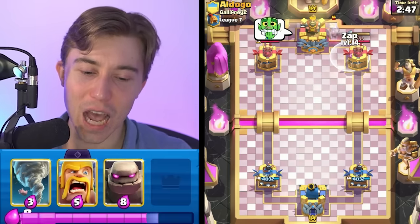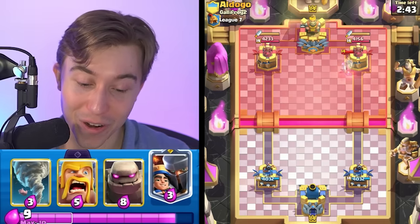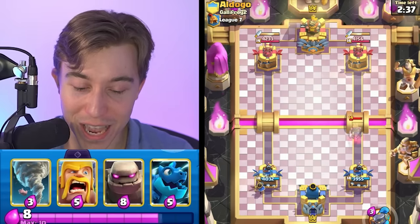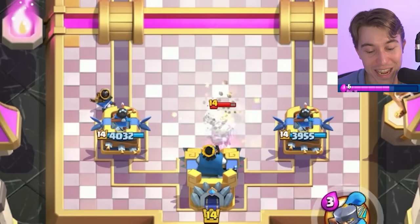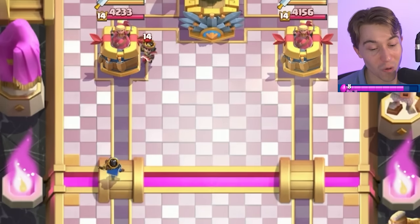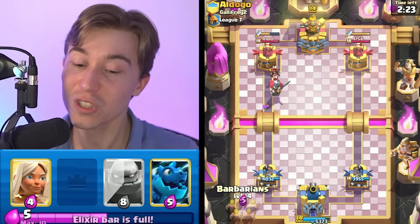We're going for a Zap on the Tower and hopefully he spams Bridge Spam directly into Barbarians. Actually, Tornado time — I think it's going to be worth it. I'm cycling the Little Prince and not cycling the Evolution so we can activate King Tower with no damage taken on our Princess Tower. We took some Zap damage, but that's really not something we have to worry about. He's going to pop the Little Prince ability — screw it, I'm going Barbarians right now.